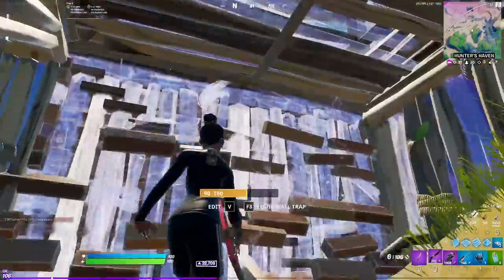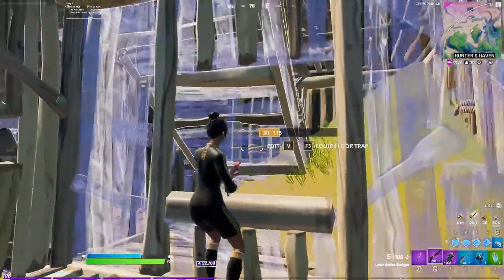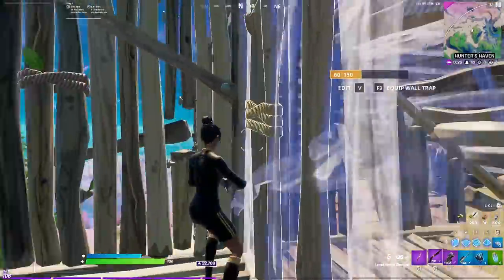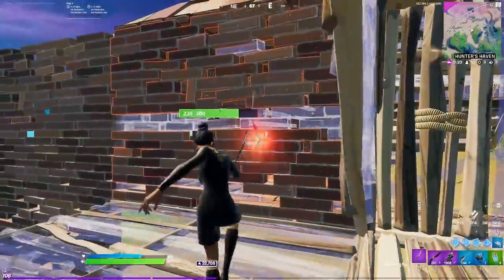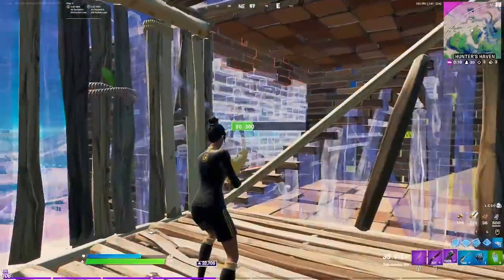There were no third parties surprisingly, so I just rotate further in, find somebody else to fight, and push from the left side of their box — that way I have a right-hand peek on their wall while I'm pushing. I see him go into the far box so I take that wall and then I have another right-hand peek on his wall.